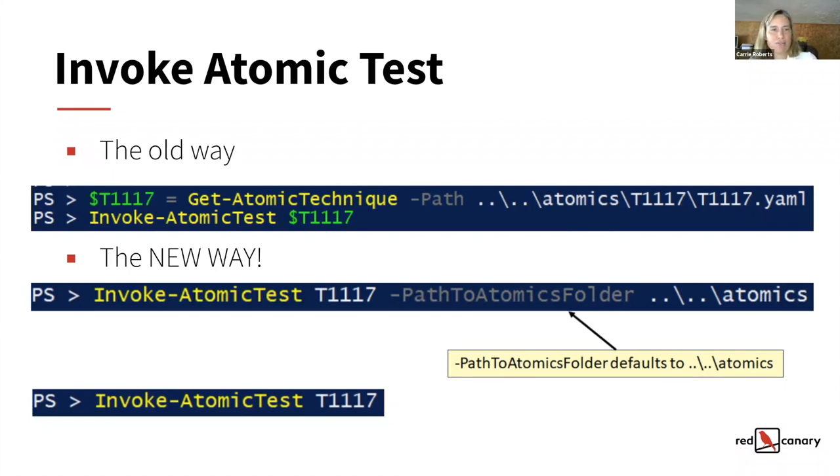The first time I tried this out and saw the old instructions — get your atomic techniques, pass in the path, then invoke the particular technique — I typed that in about once and was like, that's too painful. I know I want to run T1117. Why do I have to type so many letters? So the first thing was: just let me tell you what technique I want to run, and that's good enough. If you run from the right folder, meaning it works with the default path to the atomic folder, you can simplify and just say invoke-atomictest T1117.